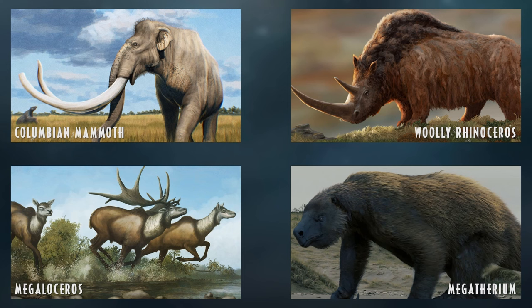Speaking of huge prey, Megatherium — the giant ground sloth — would be another great addition. One of the most famous of all prehistoric mammals, it would be foolish not to include a Megatherium or other ground sloth. I'm sure sloth fans would be very happy to see one in Jurassic World Evolution.